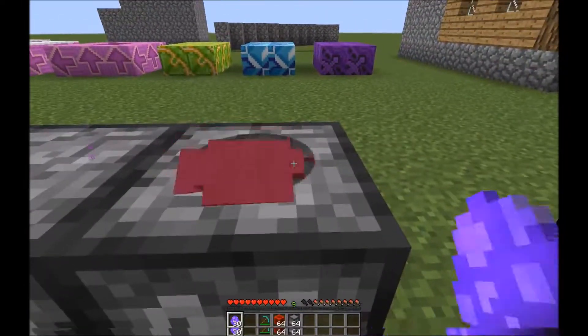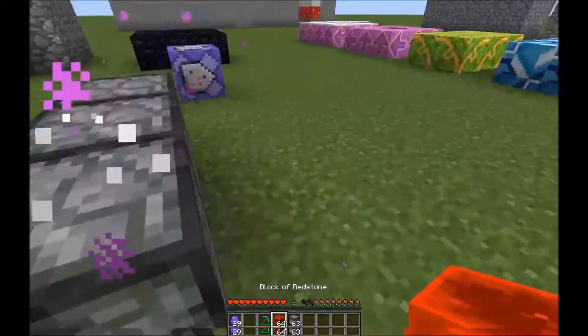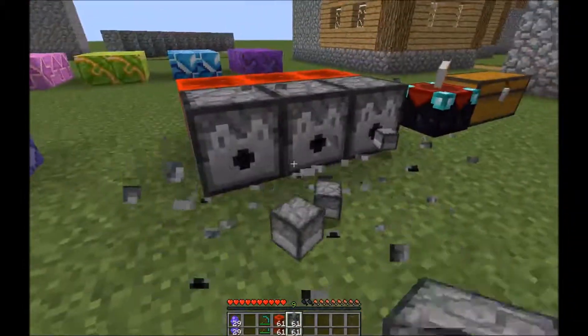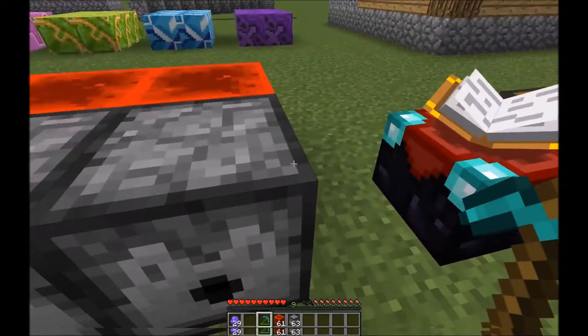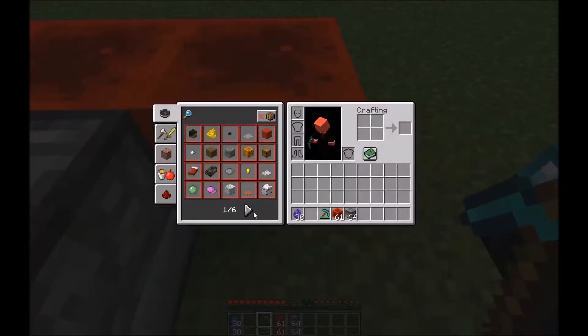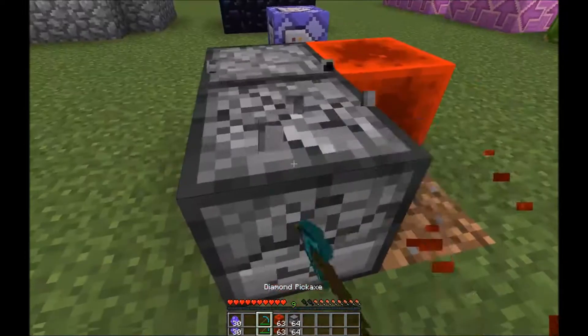Now you can actually craft multiple block breakers. As you can see, all three of these will be able to break blocks. Also, when you break the dispenser it will return the spawner back to you — same as the other two.